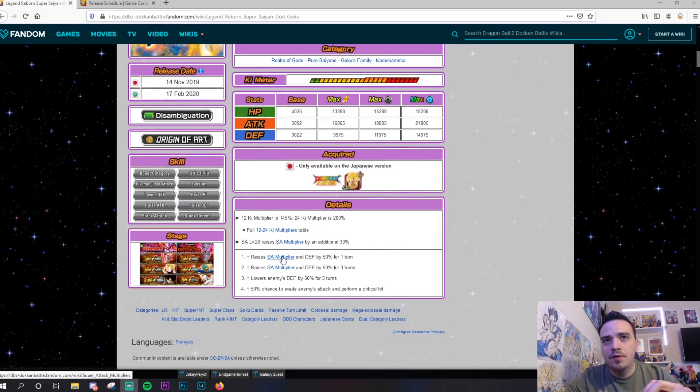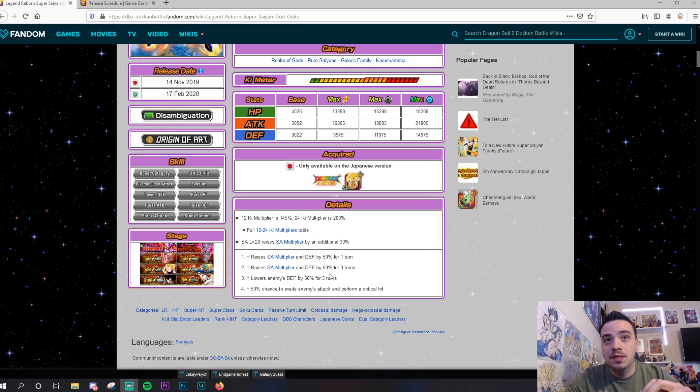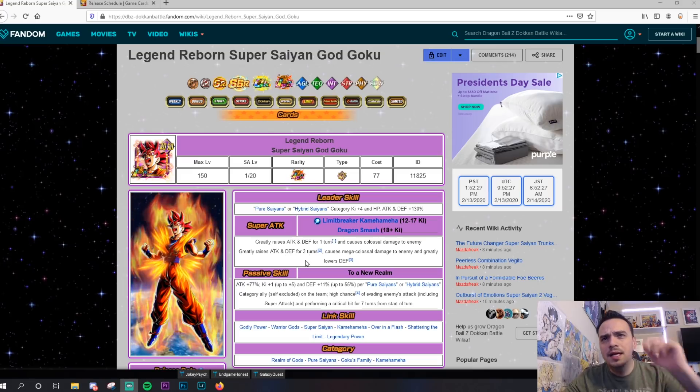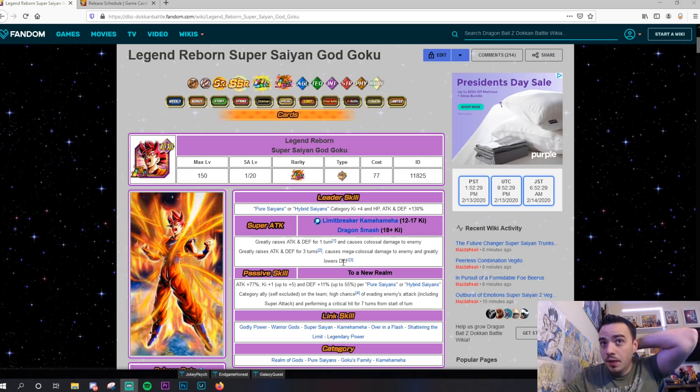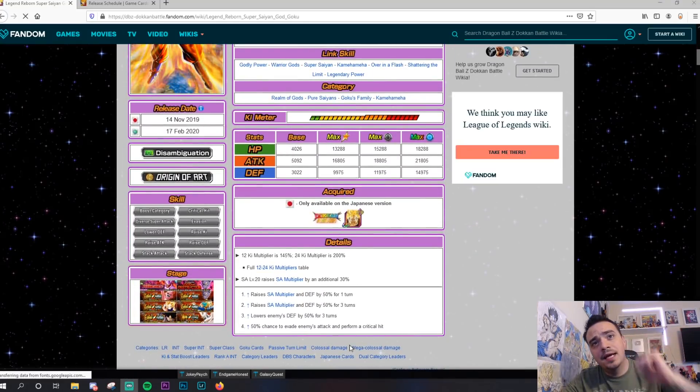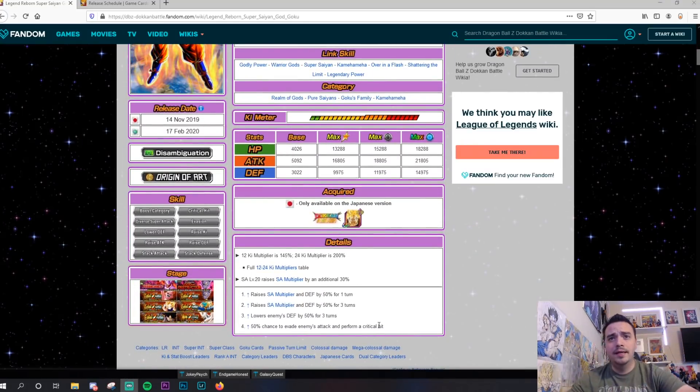At the 12 Ki super he raises defense by 50% for three turns. If it is an 18 Ki, it lowers enemies' defense by 50% for three turns, and that also greatly raises attack and defense for three turns. That high chance to evade enemy's attack and perform a critical hit — 50% chance to crit is pretty freaking nice.